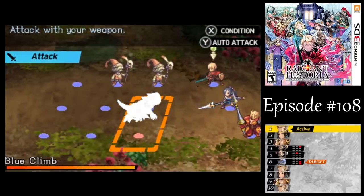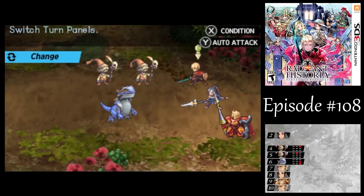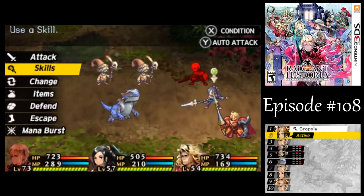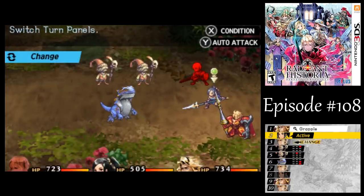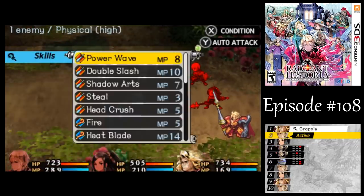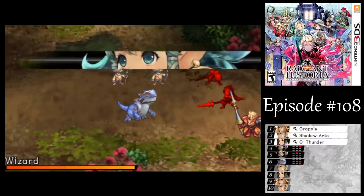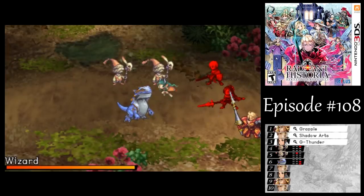Let's get this over with. With those two guys, since everyone's so close to the front row, let's grapple everyone to the front, and then use Shadow Arts on them — that'll take out the two Wizards, and the G-Thunders should be able to finish off the blue climb there.